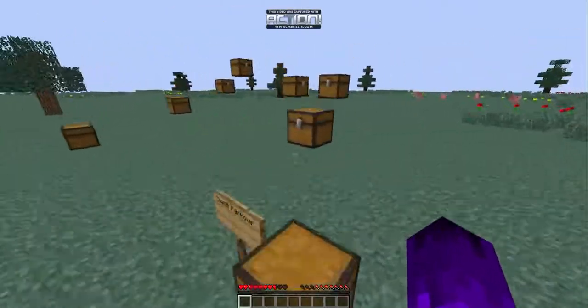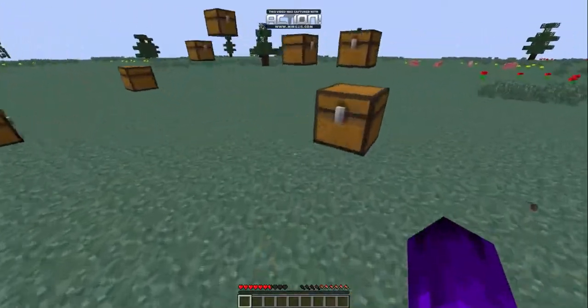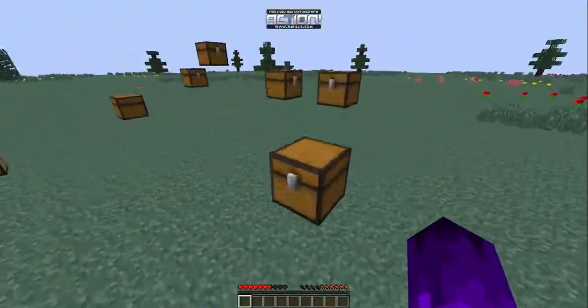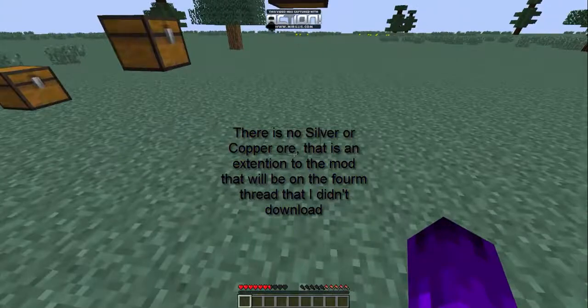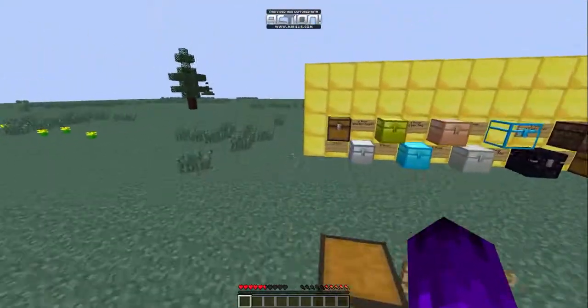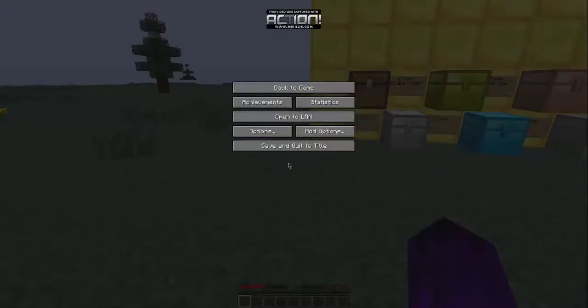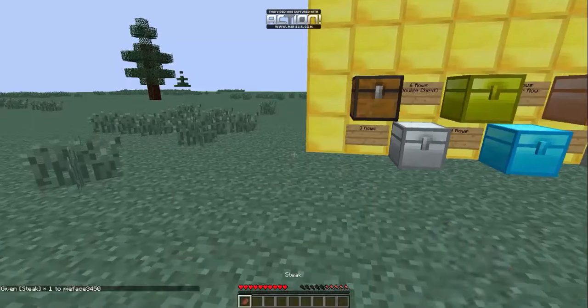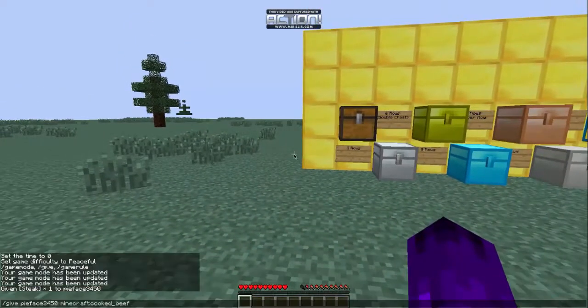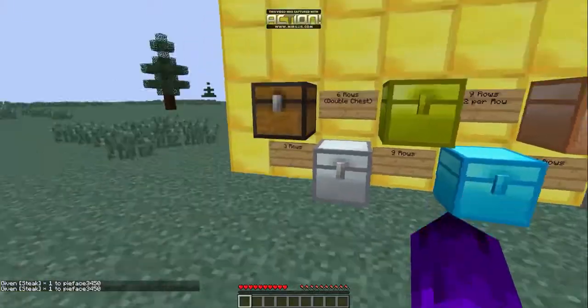The mod adds extra space to chests and adds more unique chests. It also adds a few extra ores like silver and copper, though I'm guessing that based on the chest types. Let me set difficulty to peaceful and grab some food to replenish.